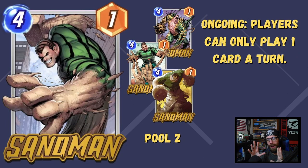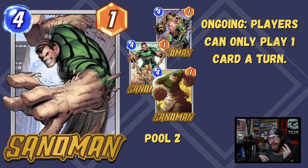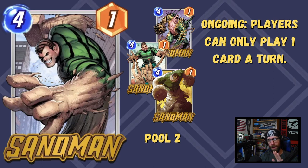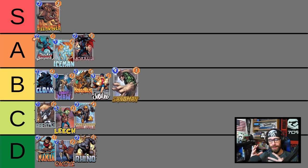Now, Sandman. This is one of those super powerful cards that opens up a brand new archetype — a real control card. Ongoing, players can only play one card a turn. Sacrificing your turn 4 to play Sandman for only one power is very hard to recover from, but if your deck is tooled to make advantage of only playing one card — potentially influencing multiple locations with your final turn 5 and 6 plays — and the opponent's deck is geared toward comboing lots of cards together, you can win some games. Pairing this up with Storm really brings a control archetype to life in Pool 2. Pair it up with Claw, who's hitting two lanes at once. Putting Sandman into the B tier.